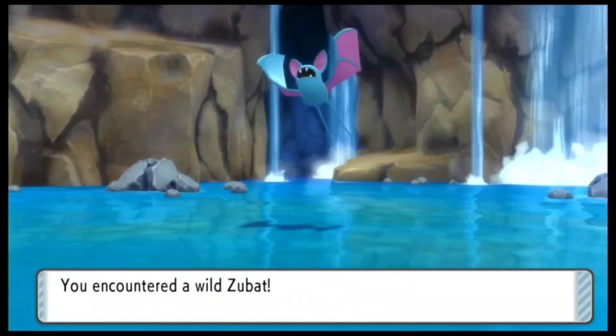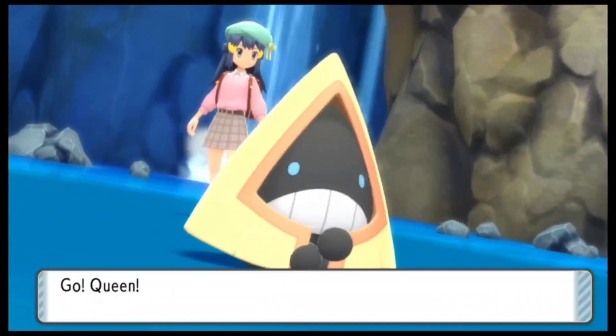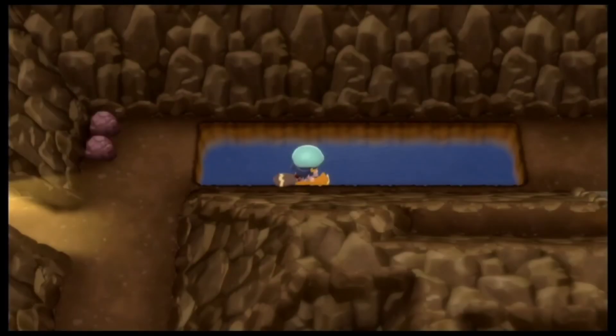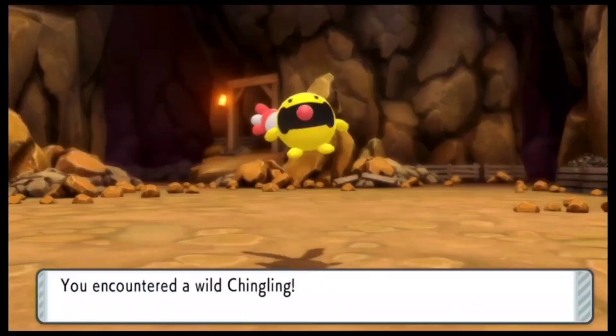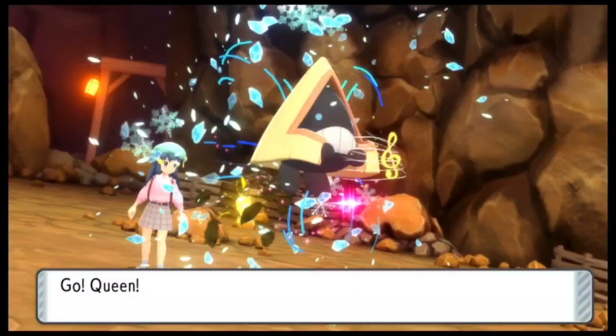Froslass is also going to be quite helpful as she is part Ghost and Ice Type. It is quite a unique dual type Pokemon and I am really excited to use it. I have also gone ahead and changed my style. I bought the Spring Style from Wellstone City. Now let me just go ahead and run away from this battle — I really don't want to catch another Shingling.